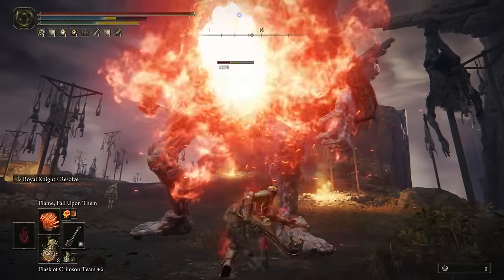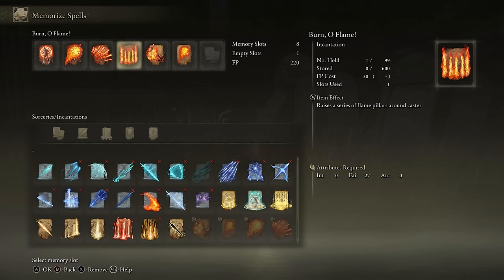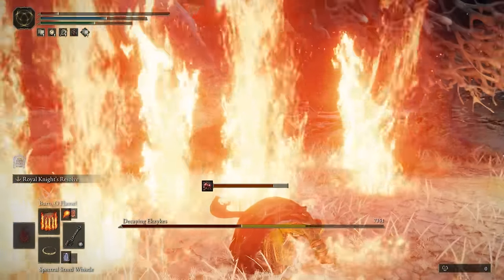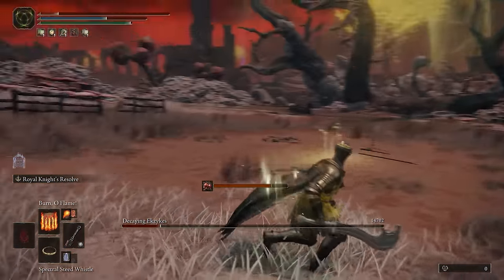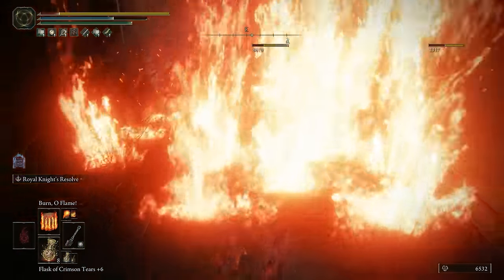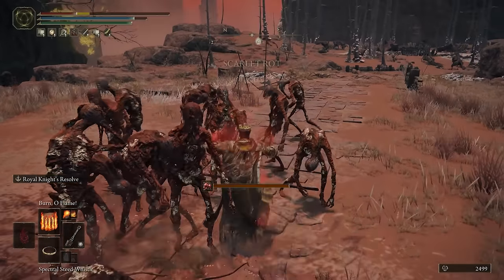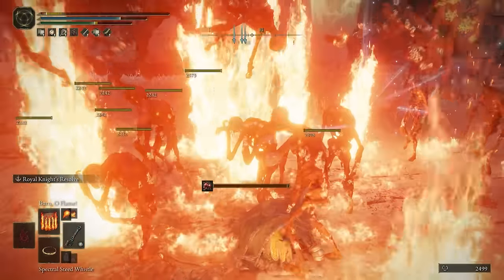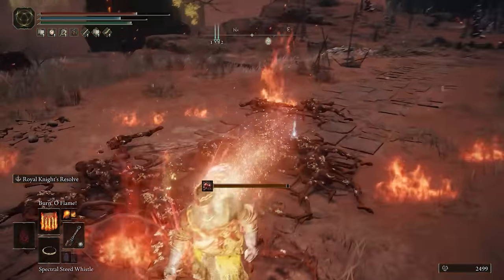There are a few other abilities in the build that I also use. Burn of Flame is another amazing one — it summons about 7 or 8 fire pillars that deal about 1700 to 2000 damage each. This is amazing in very large combat scenarios with a ton of enemies or a very large boss that can fully take the entire damage; otherwise you could be wasting it.